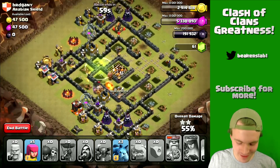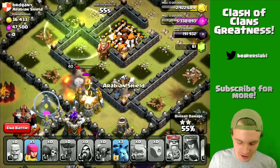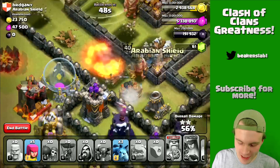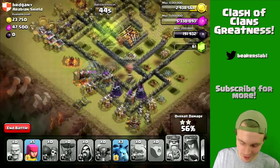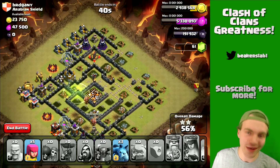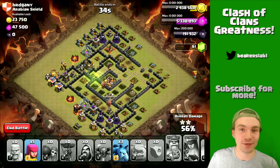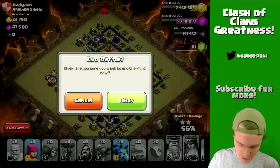We did get the two-star and I'm psyched about that. Two stars are usually sufficient to win a clan war, and that's what we've got here. We've got a Barb King and a PEKKA running around — PEKKAs and Barb Kings make a great team. Looks like the PEKKA is gone and there goes the Barb King as well. All my remaining troops are just cleanup troops — we're not going to three-star the base, sadly. But this was a fun raid; I'm glad we did this live!